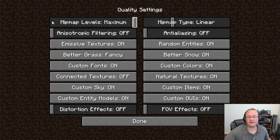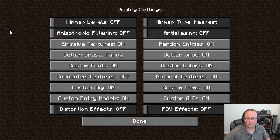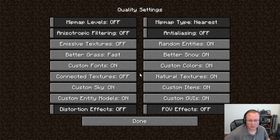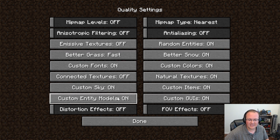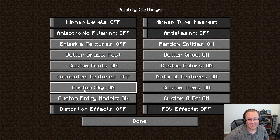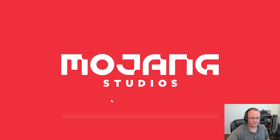Moving on, let's go into the Quality tab. Mipmap levels: turn these off — they're very resource intensive. Mipmap Type: set to Nearest. Antialiasing filtering: off. Emissive textures: off. Random entities: leave on. Better grass: set to Fast. Better snow: leave on. Custom fonts and custom colors: leave on. Connected textures: turn off. Natural textures: leave on. Custom sky: leave on. Custom items, GUIs, and entity models can all be left on — these are supplied by resource packs, so we're leaving them on so resource packs work fully. If you get lag with a resource pack, come back and turn off entity models or custom items.